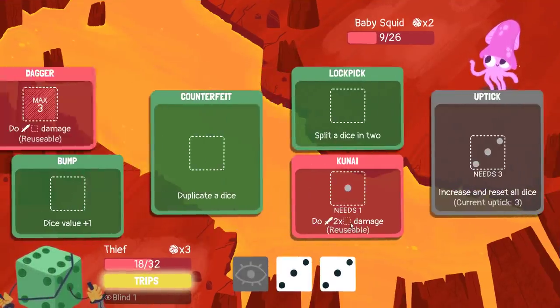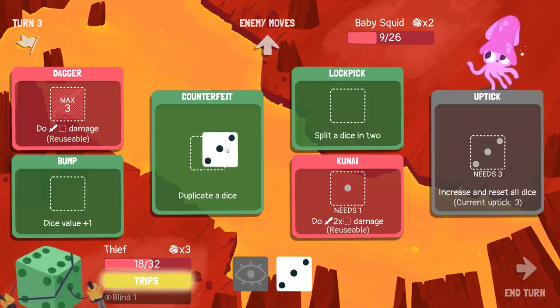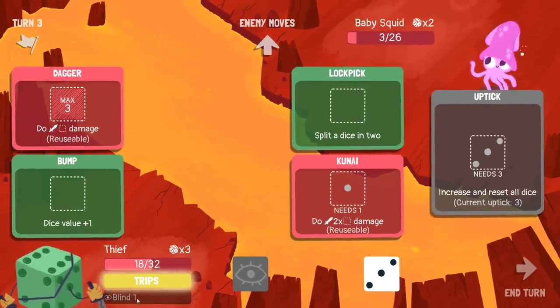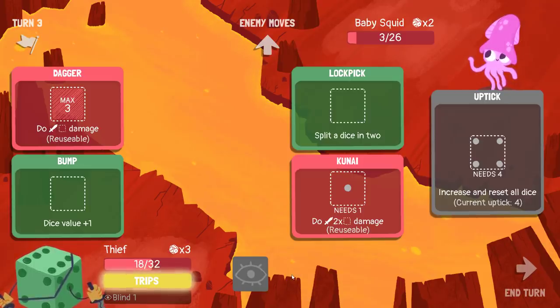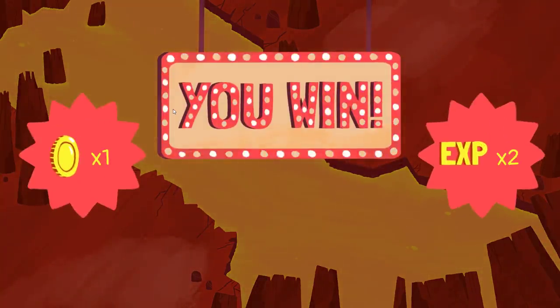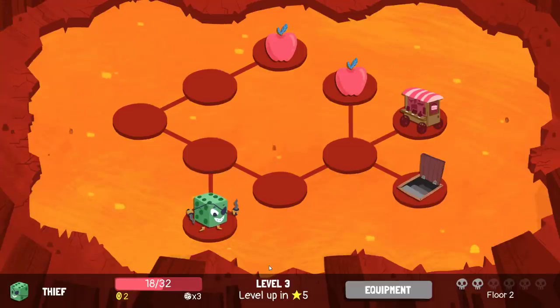I want to get myself as high in the upticks as possible before killing this enemy. I'm going to dupe this. You can see I already have lethal in the dagger right now. I'll attack twice — blind doesn't matter because I know this has to be a three. Then I'll uptick. I'll split the die in two. We got to uptick once at the very end there. Works out for us.